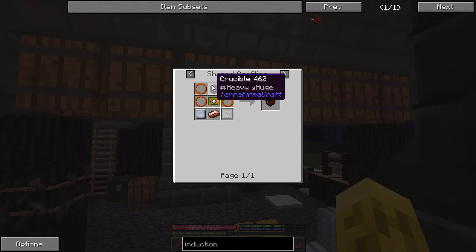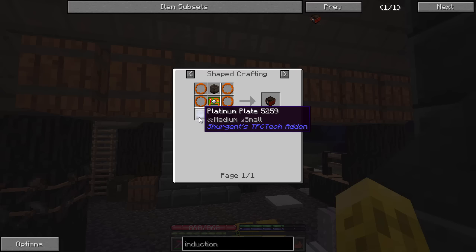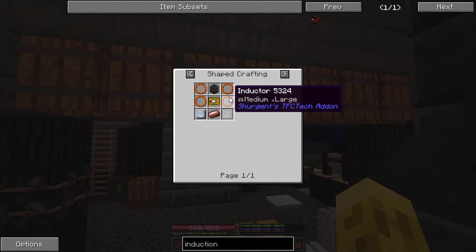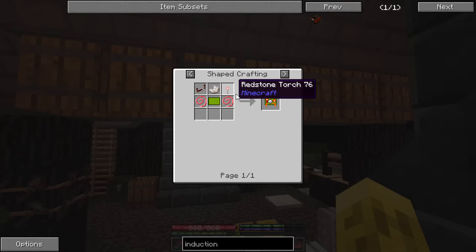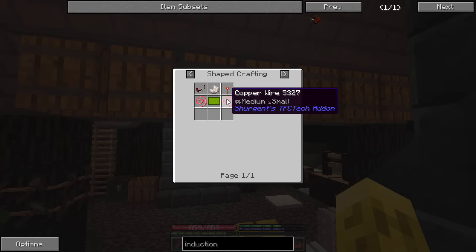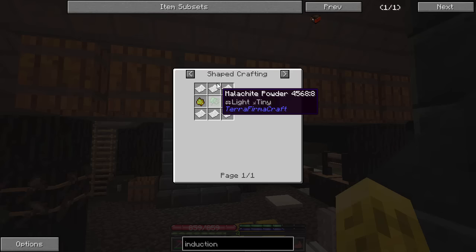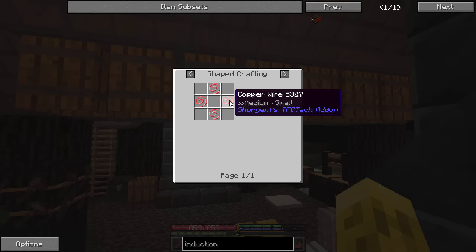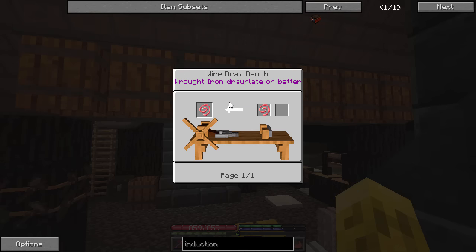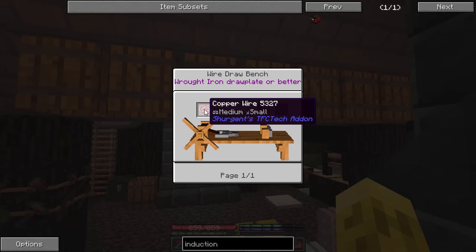The things we need for it: obviously a crucible, we know how to make that. Copper — that's a piece of cake. Steel — that's fine. Platinum — we know how to make it, we don't have it yet, but I do know where there's a deposit. There are these things called inductors, which we've never crafted before, so that's something new. And then there's a frequency generator circuit, which takes redstone, nether quartz, redstone repeater — all easy. Some copper wire and then the circuit board, which takes glue, green dye or malachite powder, and paper. The copper wires and inductors, which are just more copper wires, are the only thing we really need to learn how to make. That comes from a wire draw bench with a wrought iron draw plate or higher.